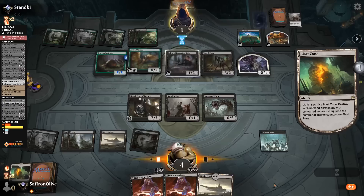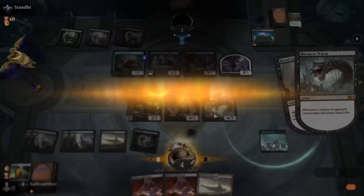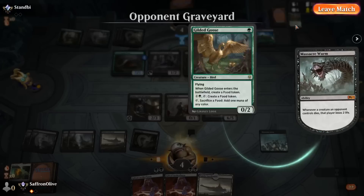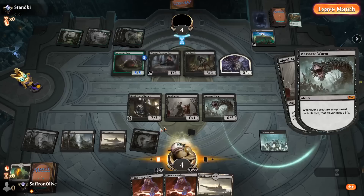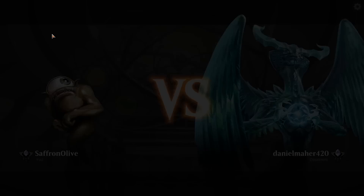Liliana taking down the sacrifice deck. We might have been greedy — we could have Thoughtseized Bolas's Citadel at various points. The Mayhem Devils were also very frightening. That was super close. Bolas's Citadel is the card that makes that deck scary, but we could have also just lost to Mayhem Devils. Stealing the Blood Artist into the Massacre Worm was just enough to get the reverse Aristocrat kill.